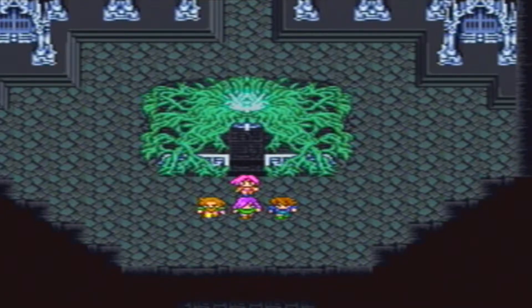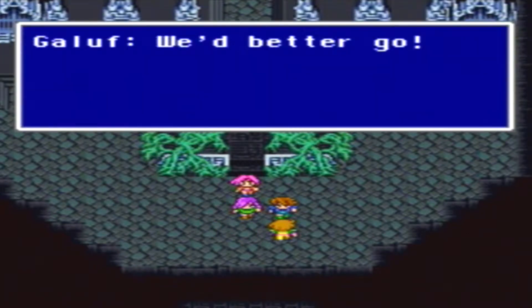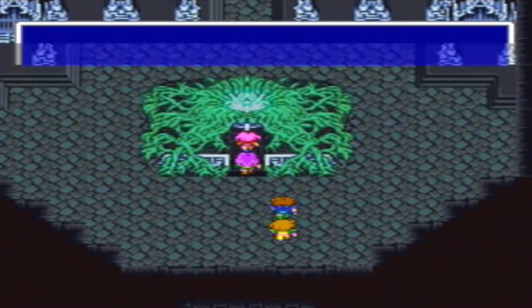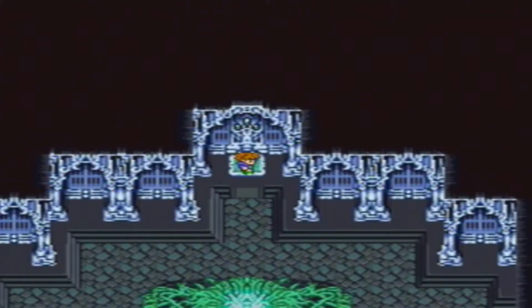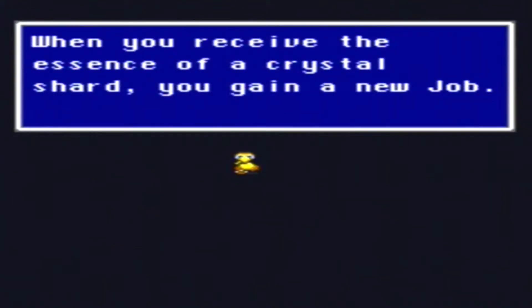I'll take it. Crystals are giving us their power. We'd better go. Reyna. There's a warp point behind that altar. It's really convenient that there's a warp point right there. Can I go back in the wind shrine and heal everybody for free off that bottle? Well there's Boko. Need an explanation on the crystal shards and the ability and job system? Sure, why the fuck not? It's probably pretty straightforward, but when you receive the essence of a crystal shard, you gain the new job.